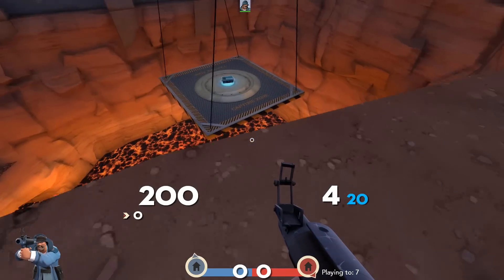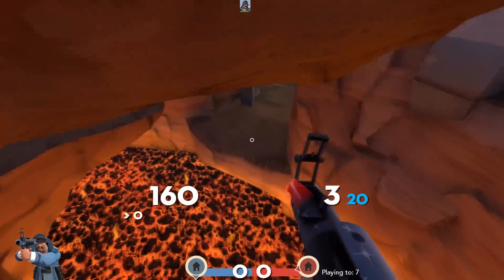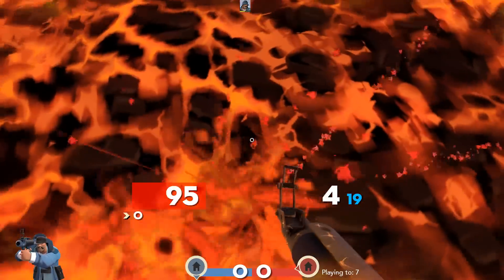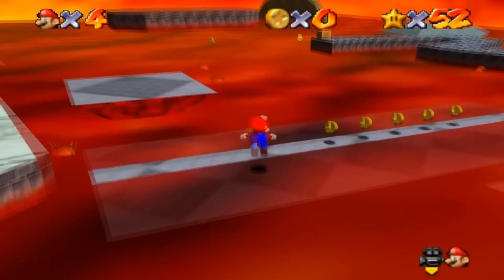Player-damaging lava was officially added to TF2 in 2015 with the Manpower update on CTF Hellfire. And I'll just be honest with you guys, it sucks! So Urk improved the lava by giving it Super Mario physics.